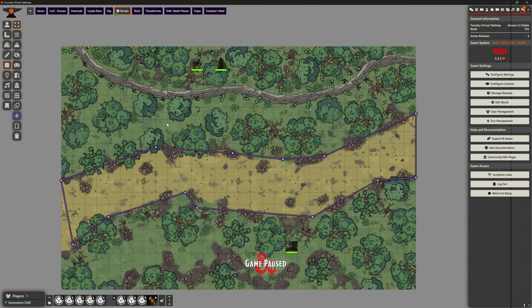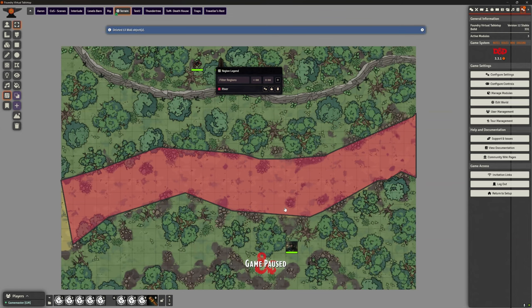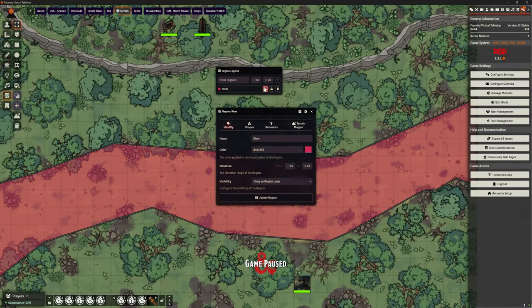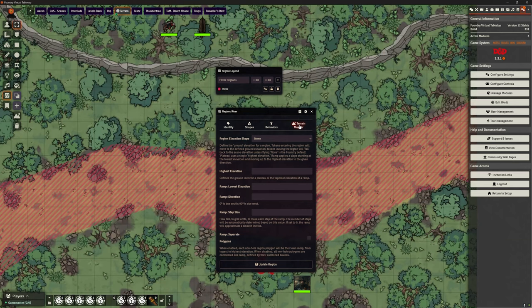Now my region is created. If I don't want those walls — because I don't want them to block sound, sight, or movement — I can just delete the walls and I still have my region. That's a really easy workflow: wall off the area, delete the walls afterwards, and you've got your region. Now inside the region we've got an extra button called 'Terrain Mapper' that we don't normally have.